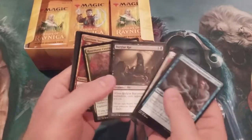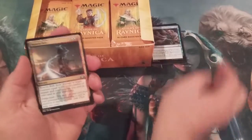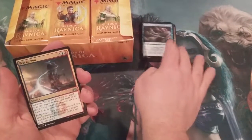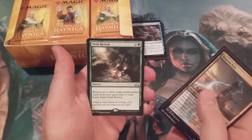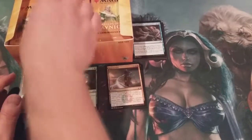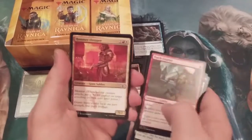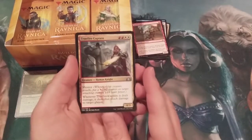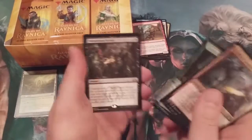Burglar Rats — look at that rat! All right, we got a Beacon Bolts, an Affectionate Indrik, Enhanced Surveillance, and a Vivid Revival. Also a True-Fire Captain, Nightveil Sprite, a District Guide, and Mausoleum Secrets.